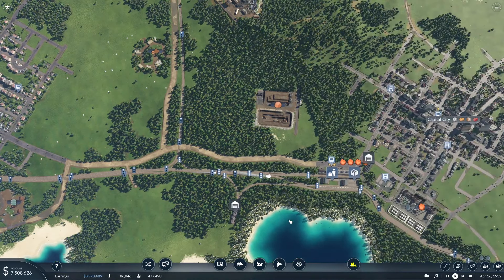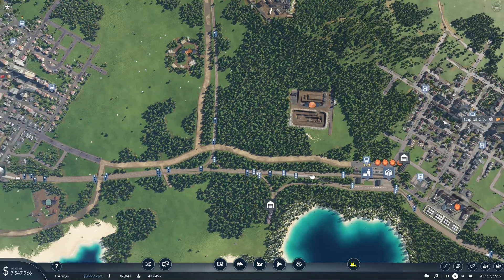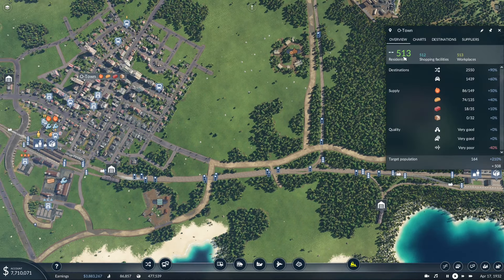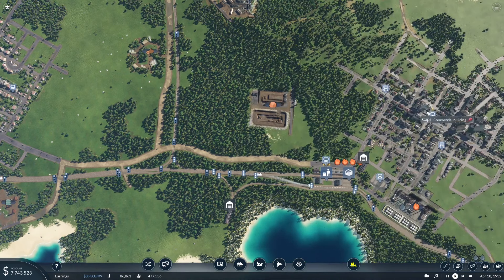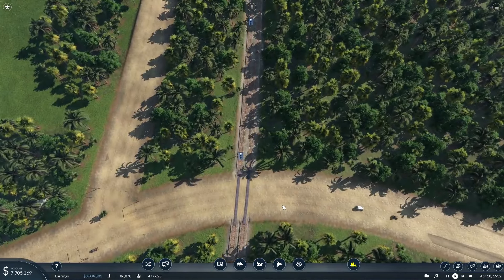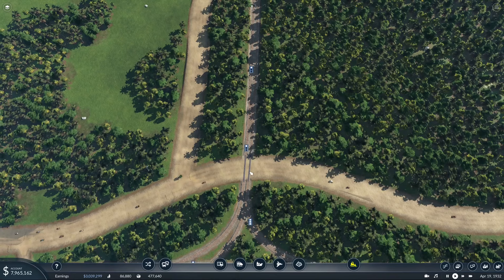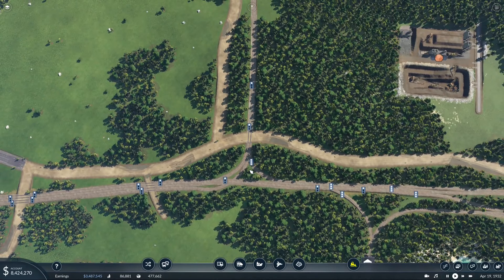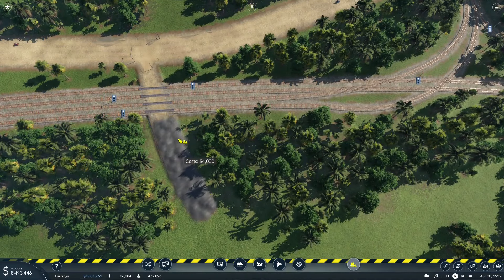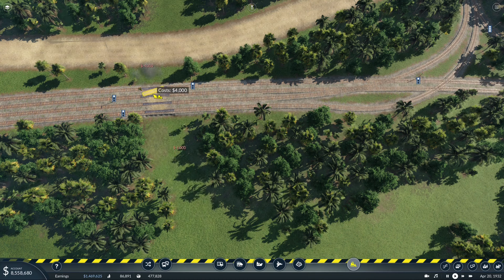We've got a major highway running from Capital City to O-Town, O-Town being our largest city that we have at the moment. 513 - nice, we're getting there. 447 - fantastic. Let's redo this road - look how many people are using it. And it goes right over the tracks. Let's build some bridges. Look at this - we can get rid of this. I suppose there was a business down there before.